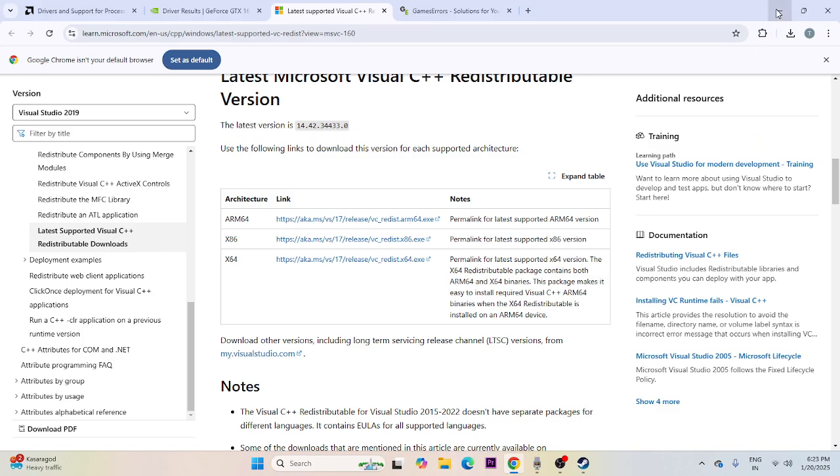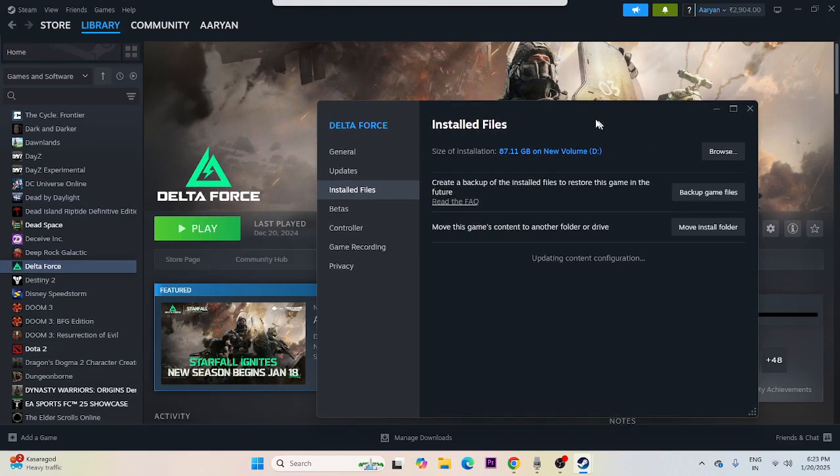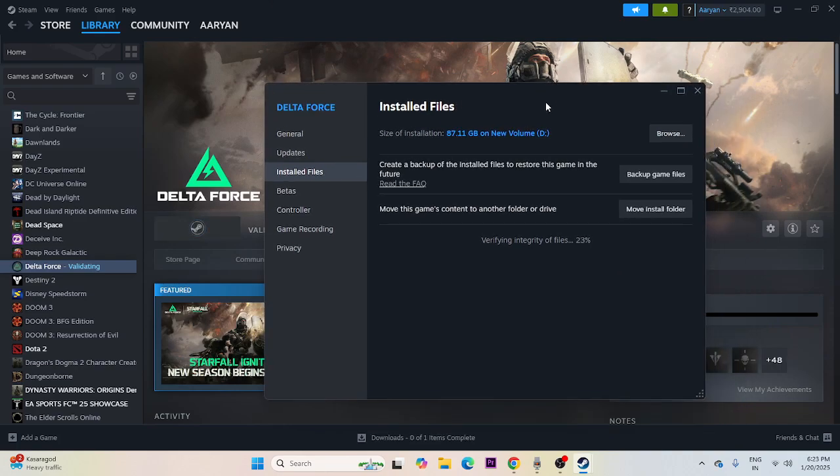Finally, verify the game files. Right-click the game in Steam, go to Properties > Installed Files, and click 'Verify integrity of game files.' This will cross-check every game file — any corrupted or missing files will be fixed automatically. This process takes some time, so wait for it to complete.